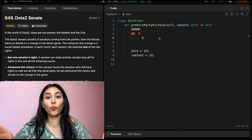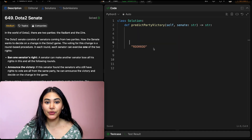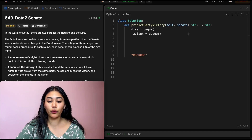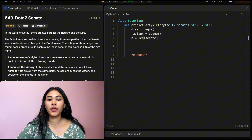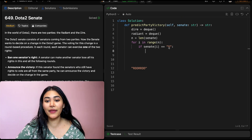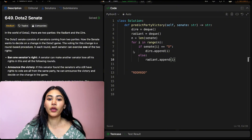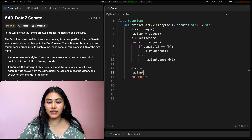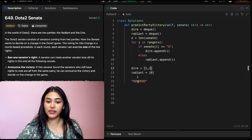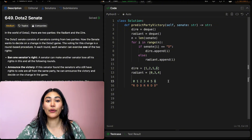Let's go ahead and code this up. We know we want two queues: Dire DQ and Radiant DQ. We're going to get the length of our senate, so N is going to be len(senate). We loop through: for i in range(n), if senate[i] equals 'D', we append that index to Dire, so dire.append(i). Else, we do the opposite: radiant.append(i). At this point we have two queues, Dire and Radiant. For our input example, the first character is R at index 0, then D at index 1, D at index 2, R at index 3, R at index 4, and D at indices 5 and 6.